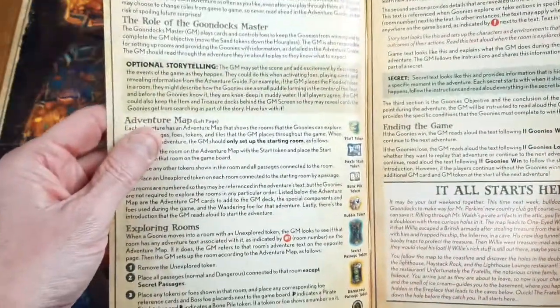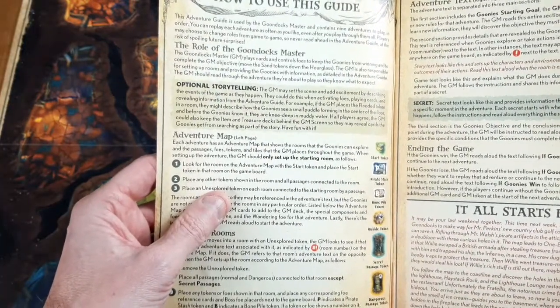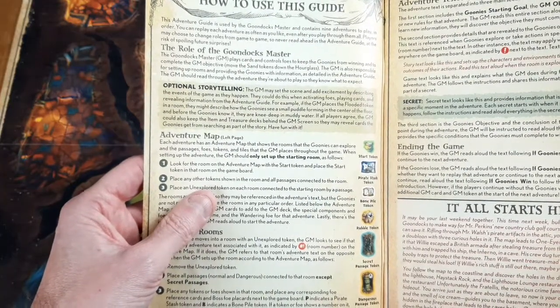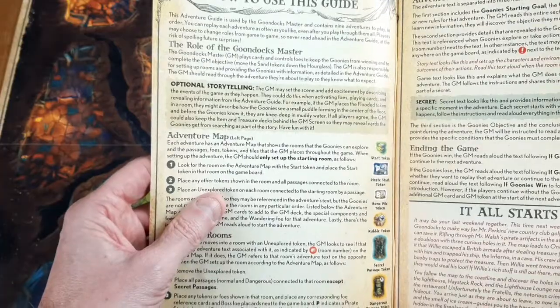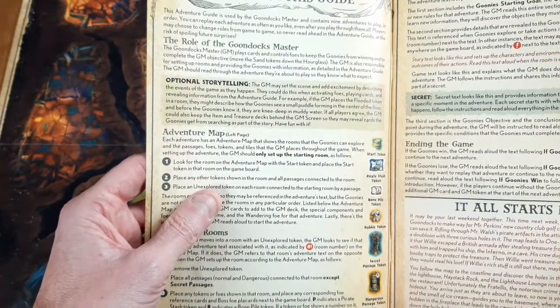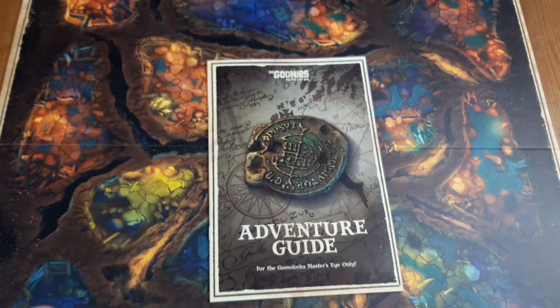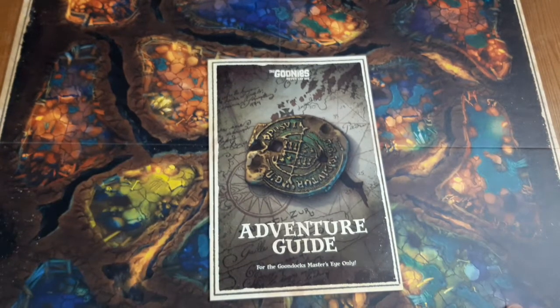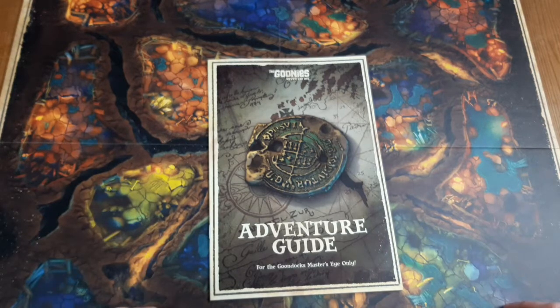Just reading this little part in the Goondock Master's book - it says 'Optional Storytelling: the GM may set the scene and add excitement by describing the events of the game as they happen. They could do this when activating foes, playing cards, and revealing information from the adventure guide. For example, if the GM places the flooded token in a room, they might describe how the Goonies see a small puddle forming in the centre of the floor, and before the Goonies know it they are knee-deep in muddy water.' It sort of seems almost like an introduction to a Dungeons and Dragons role-playing style game - you can just play it as a straightforward board game, or the GM can make it more of a storytelling experience.